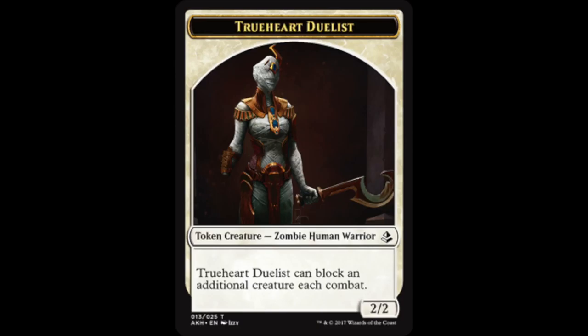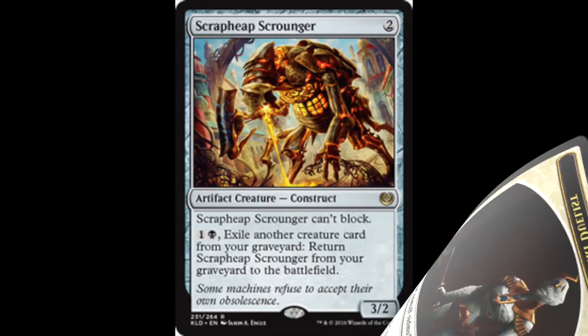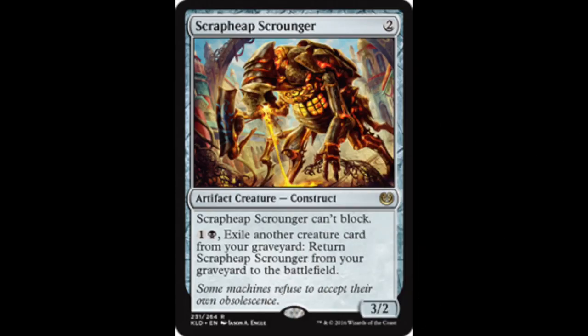For example, the True Heart Duelist's token is a 2/2 zombie that still has the ability to block an additional creature each combat. This mechanic is probably going to be very good on whatever rares and mythics have Embalm. If you thought Scrapheap Scrounger was annoying because it could come back, Embalm is going to be very annoying. So far white has Embalm — I'd imagine black would have it too.